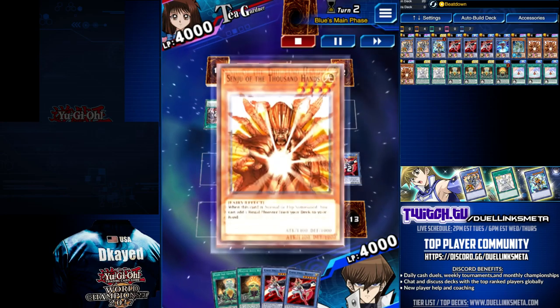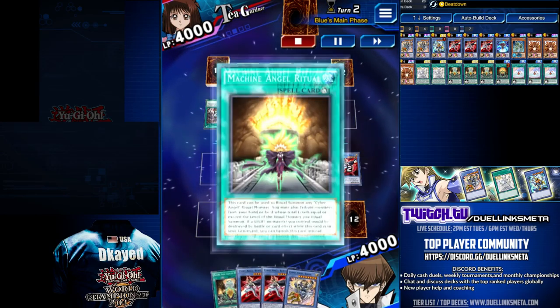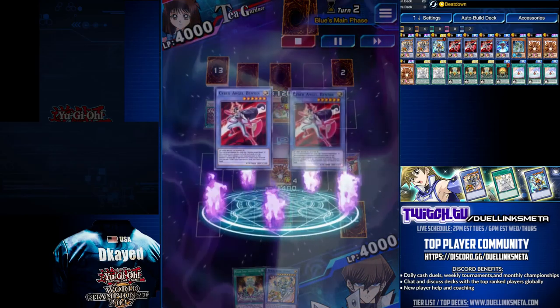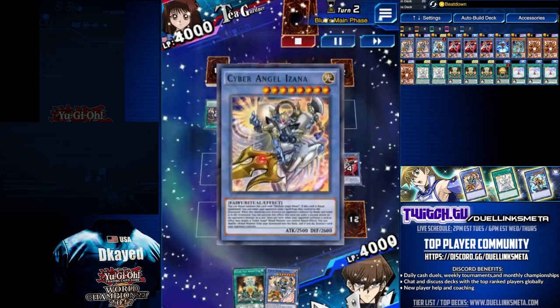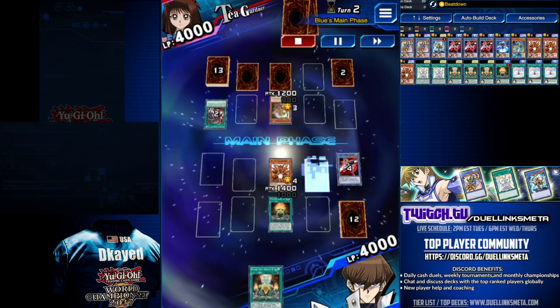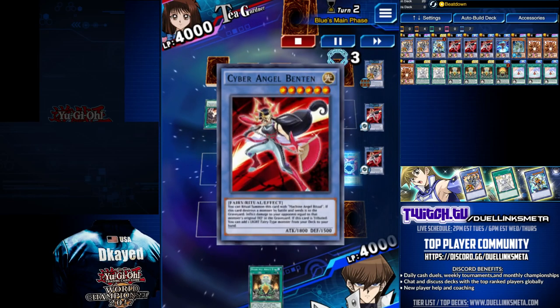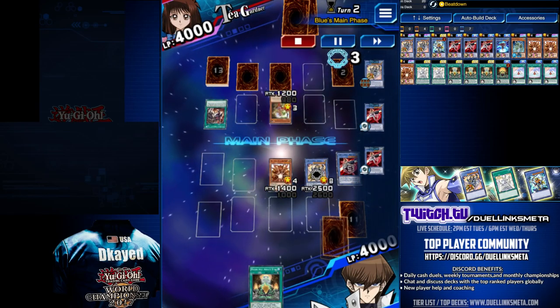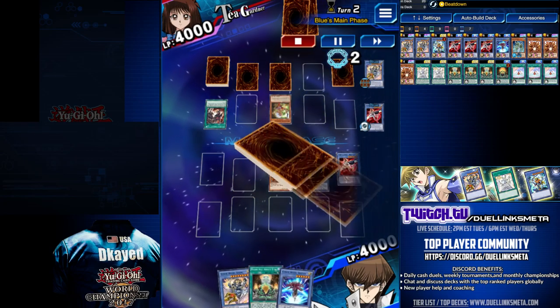Senju on Summon, search for a Ritual Monster — come forth, Azana to the hand. Activate Machine Angel Ritual, tribute off both Ben 10 and Azana. Azana on Summon, your opponent must choose any of their back row cards and send it to the grave. Double Ben 10, double search. We draw another Azana and add Eta 10.